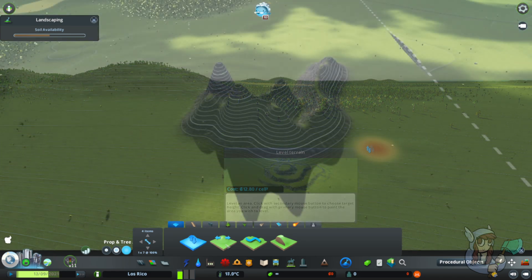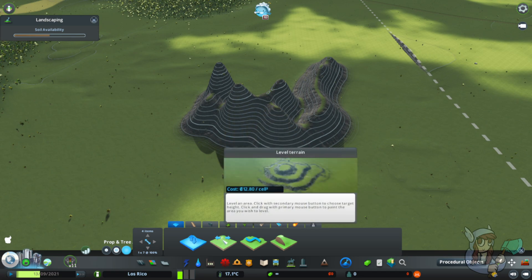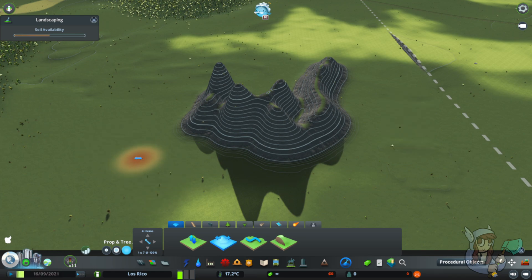Level terrain! So you've made this monstrosity and you just want to flatten it and start over because you're trying to build a mountain but you don't want it to look like this. Go to the level terrain tool — it does what it says, it makes the ground level or flat. Right click with the mouse when you are hovered over the level of land that you want everything to be at.